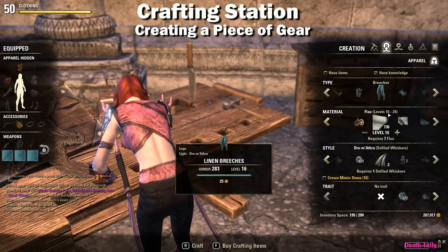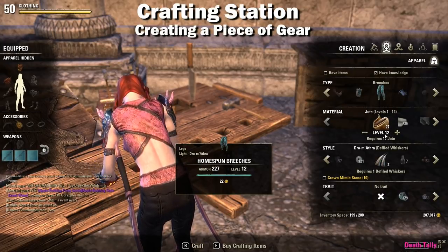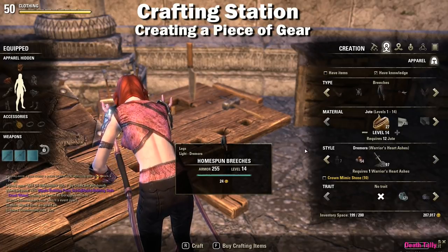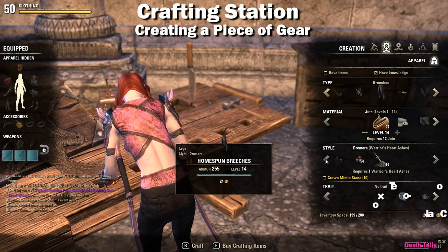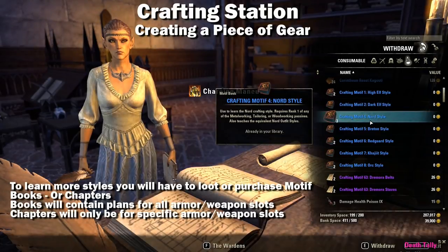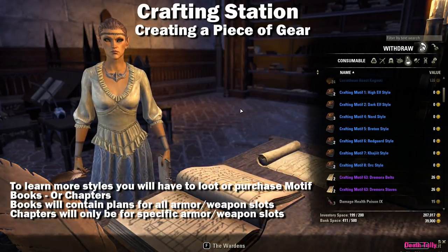For the first tier of materials this will craft up to level 14 items, with even-number levels available. Every time you hit the plus button it takes a little more material and increases the armor level by two. The third slider is the style section, where you choose the style of armor to craft. Initially you will only have your racial style known, but you can learn new racial styles by finding motif books.